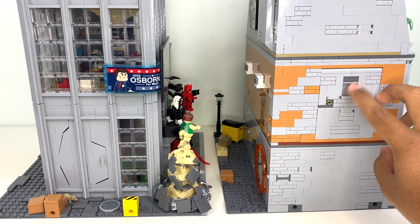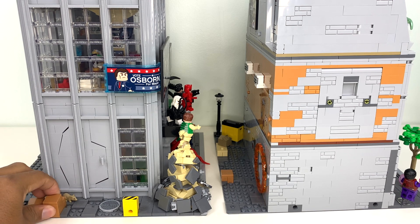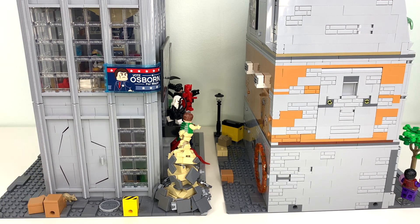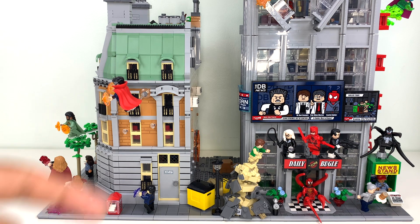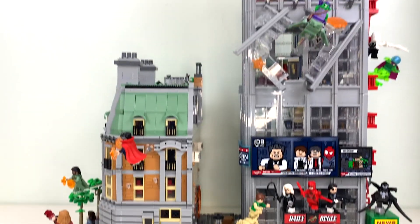I am going to remove Gargantos and tuck him away into the Sanctum so we can actually start connecting these things. I'm not actually going to connect them because both of these sets — when they connect in the alleyway — the Bugle doesn't go to the base plate on either end, and these connection points are a lot weaker than modular building ones because they can be pulled up so easily. So here is the way that LEGO suggests you connect them. They haven't shown an official connection, but everything in the alleyway lines up perfectly.